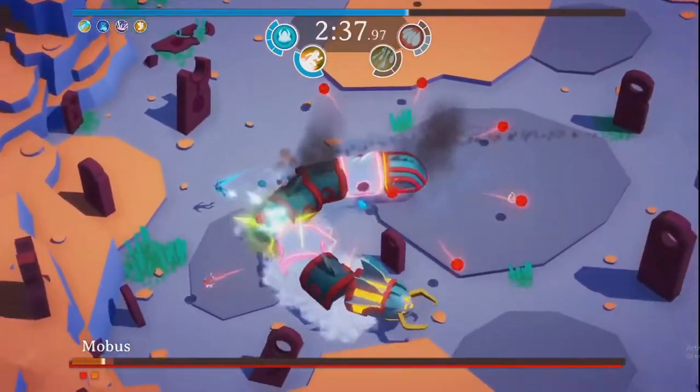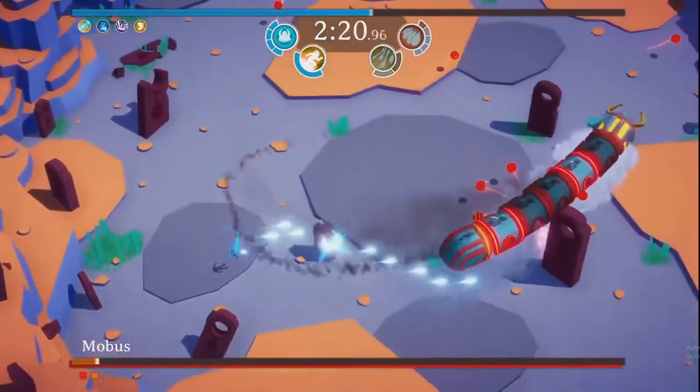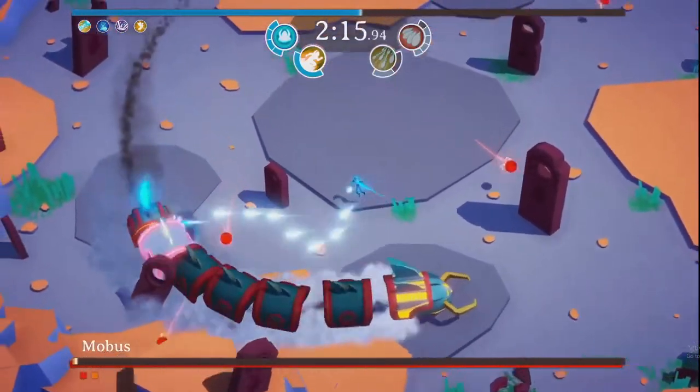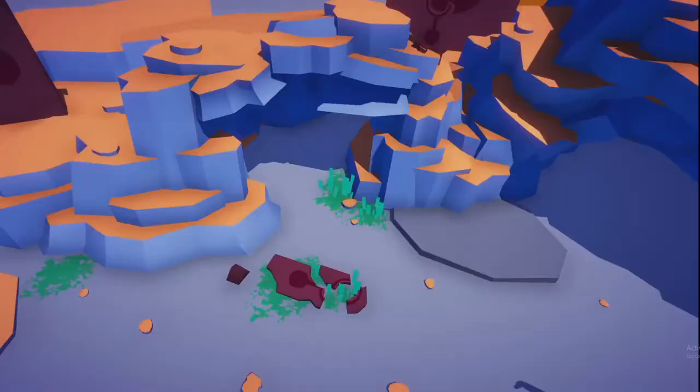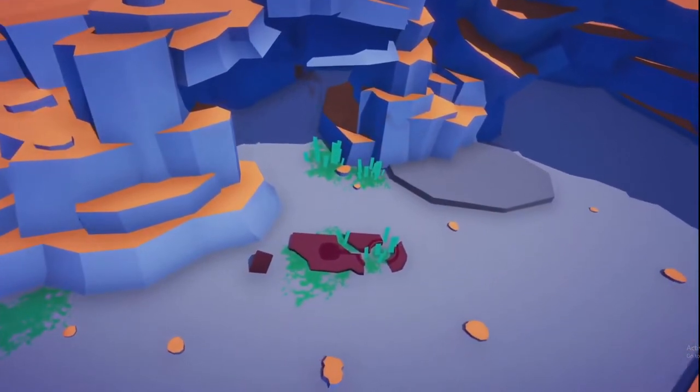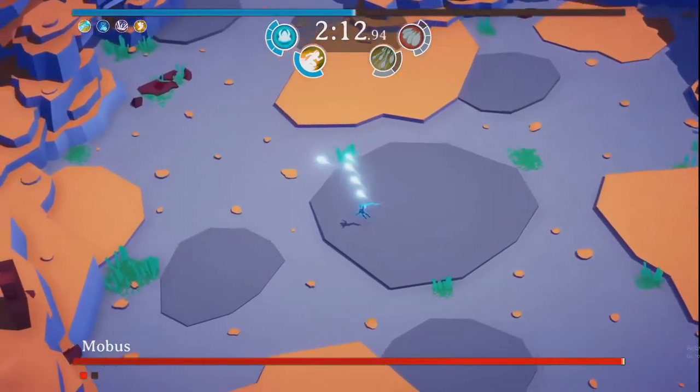I have to dive back in and run right into his body and take a bunch of damage, but I'm all right dodging around — I still have a fair amount of time left. As you can see, as I'm taking damage, I'm not losing health on a health bar, but rather I'm losing time to finish the boss. Using our abilities and taking damage will decrease that time.